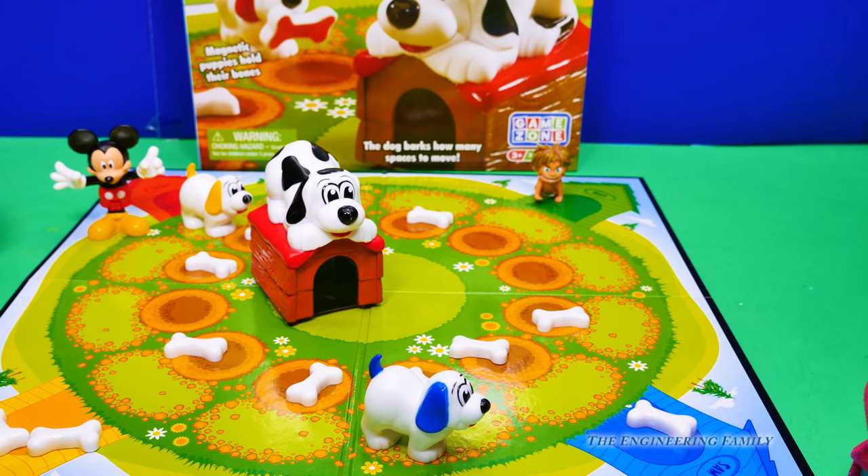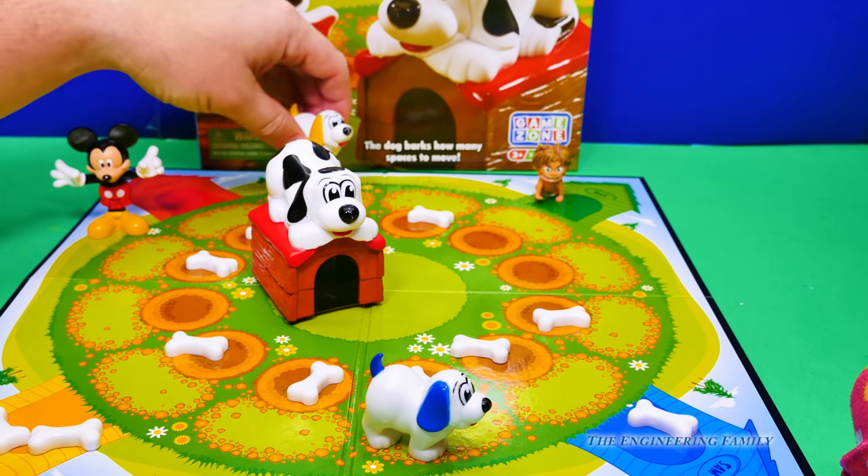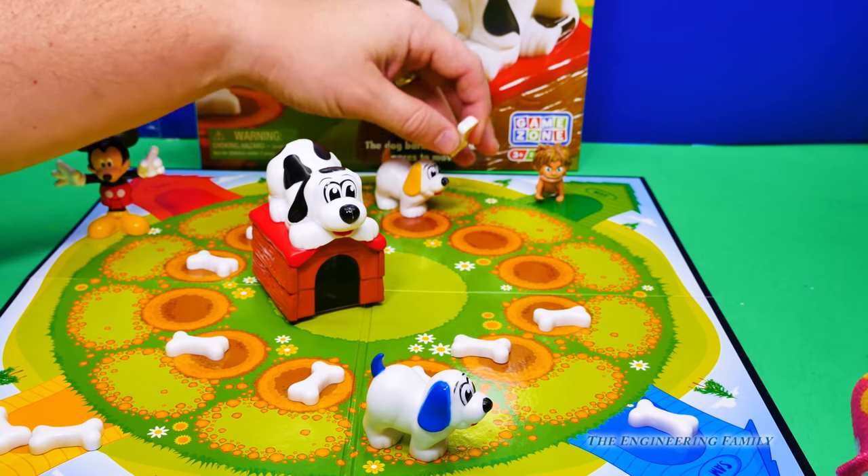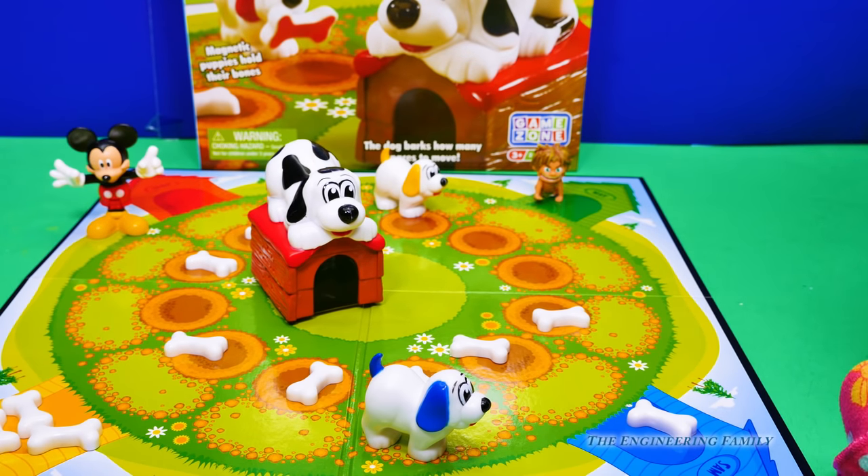I need one! One bark! Oh, boy! Two! One, two! What's this right here? Yellow one! Oh, boy! I need to make it back to my dog house! Alright, Assistant! Let's see what you can find!